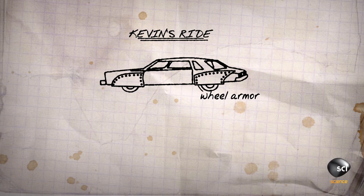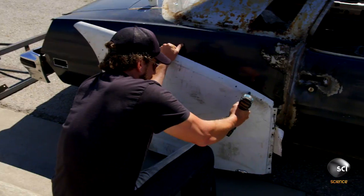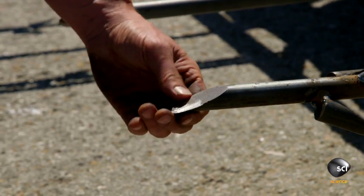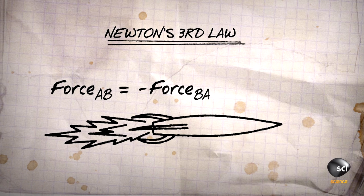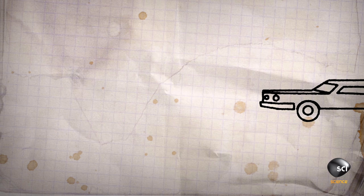To take out Grant, I'm putting a bunch of harpoon-like spikes on the front and back of my car so I can destroy his tires. And then as a defensive measure, I'm gonna use old hoods to cover my wheels so he can't pop mine. Newton's second law: force equals mass times acceleration. Newton's third law is when you impart that force from one body to another, each one sees an equal but opposite reaction.